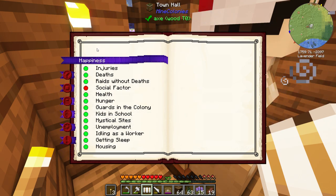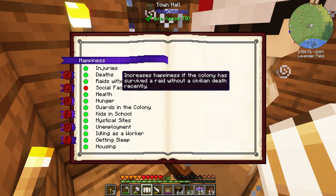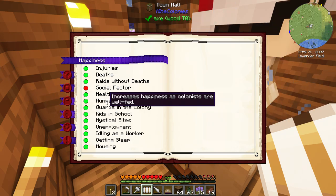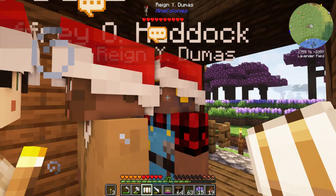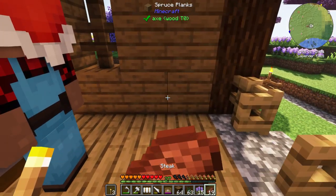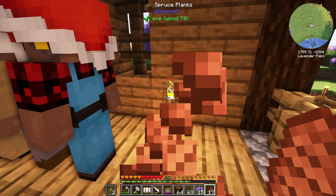So everything is in the green so far - there haven't been any raids, there's no hunger, they're well fed. What do you mean they're well fed? I haven't been giving them any food! Well, maybe because it's early days they don't get that upset this early on.